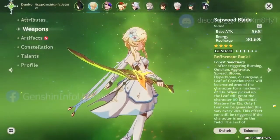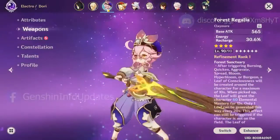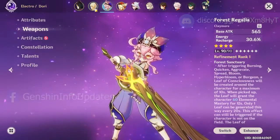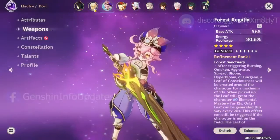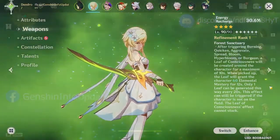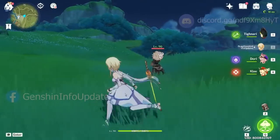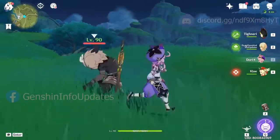The next weapons are Sapwood Blade and Forest Regalia. Both weapons have the same passive, which is Forest Sanctuary, that increases your elemental mastery after triggering a dendro reaction. Both weapons don't have any passive indicator, but you can see the leaf dropped after you trigger the elemental reaction.